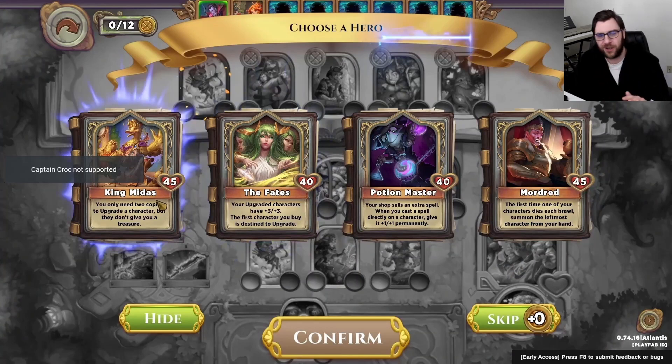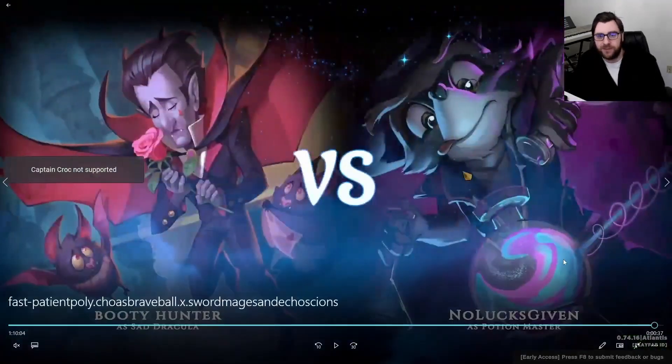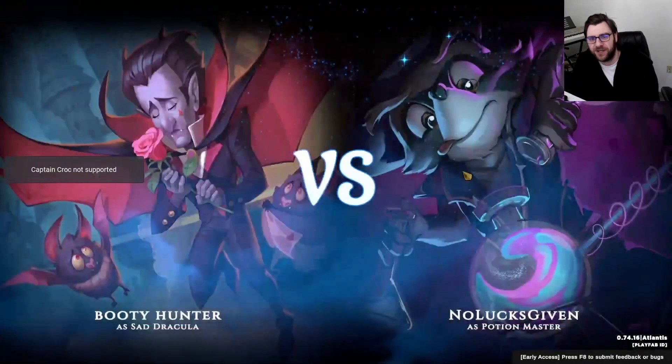It wound up not even mattering — my Echo Wood did not even see combat. But I wanted to point out there was a slightly more optimal Dream. I had no time left on the clock. All I was trying to make sure was that I didn't accidentally click King Midas, because I was hovering over that right then — that would have been terrible. Doubling up my Crocs is one thing, but it also doubles up my Spell Weavers, which is much much worse. It's better to have two big Spell Weavers as opposed to one enormous one, so we're going to not pick up the King Midas.